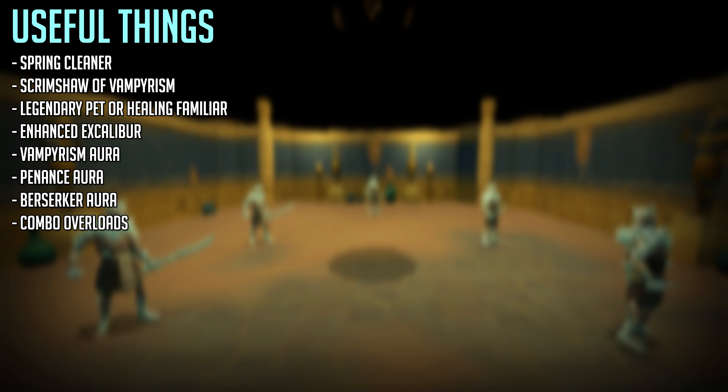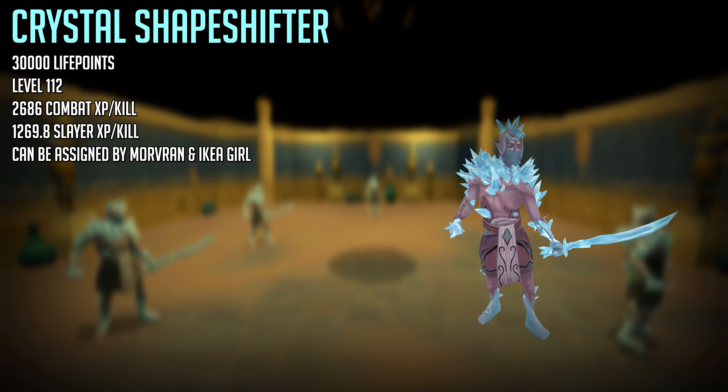As for useful items, you want to have a spring cleaner for the rune salvage. You want to use a scrimshaw of vampyrism at all times if you want to AFK, otherwise you'll be taking a lot of damage and eating a huge amount of food. You can also use a legendary pet to pick up noted drops, or use a healing familiar if you don't have a legendary pet. Auras like vampyrism, penance, or berserker are also recommended, however if you want to AFK you might not want to use the berserker aura. And of course you want to be using holy overloads because those are the best combination overloads for slayer on this particular task.